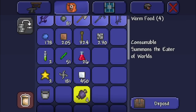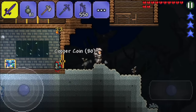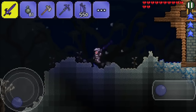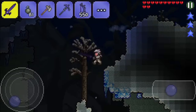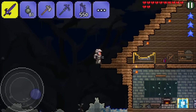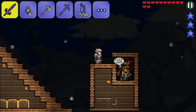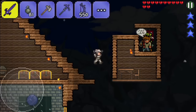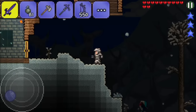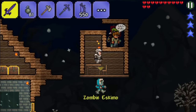I'll only take an iron axe from here. So now it's all about fighting some Eaters of Worlds. We'll go back to the Corruption to our fighting place and beat some bad guys. We need to get some grenades first because grenades are really the best thing to fight the Eater of Worlds.